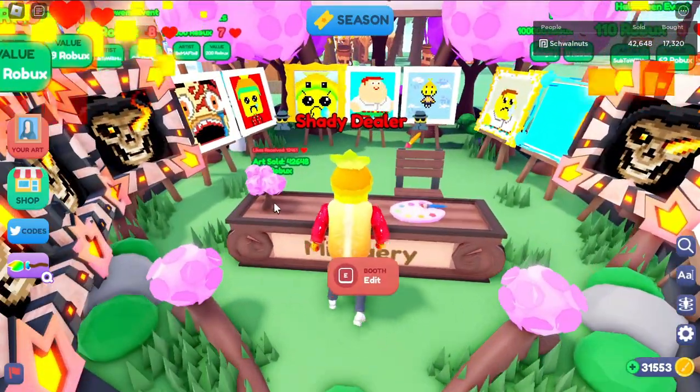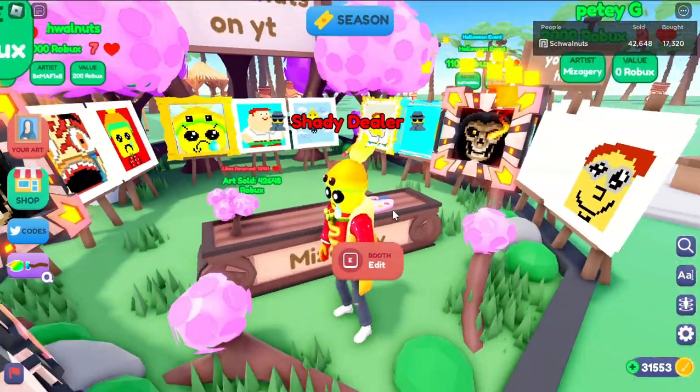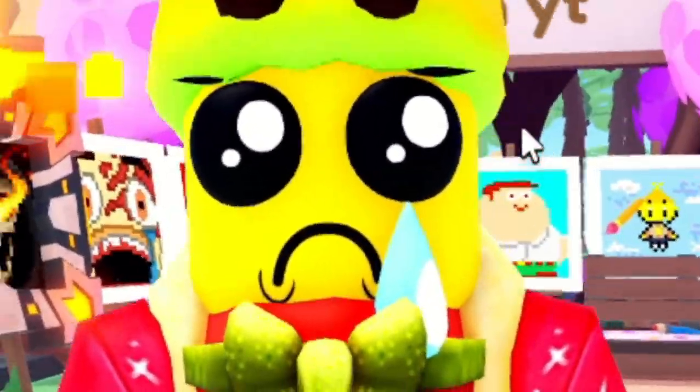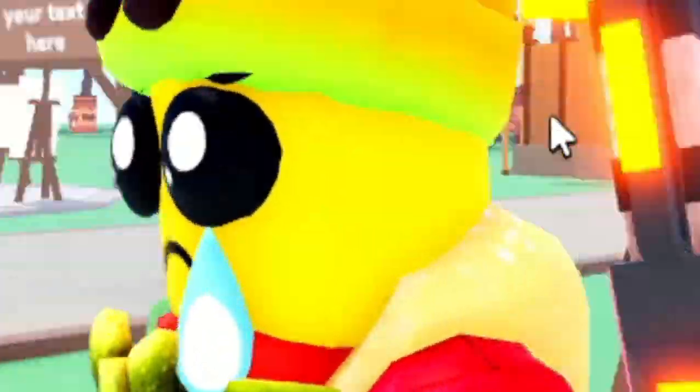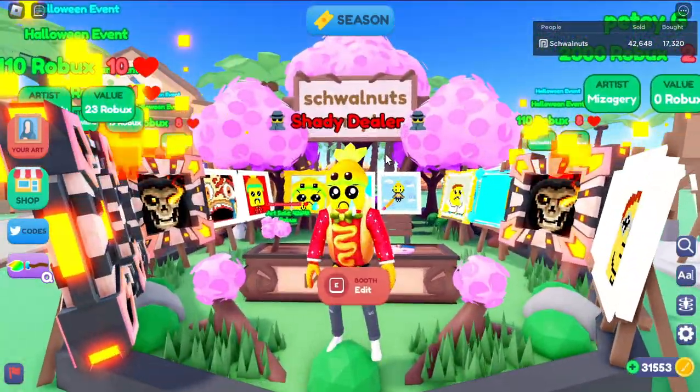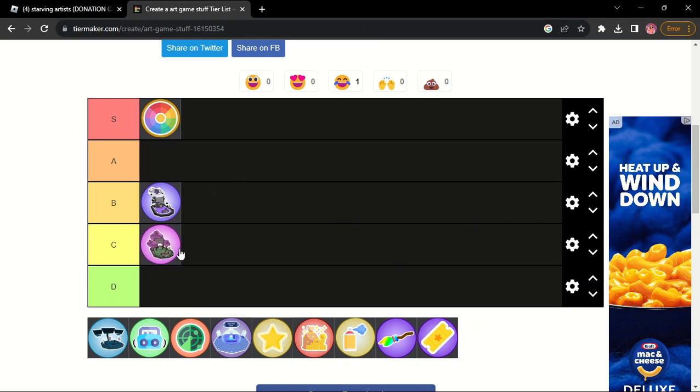Now we got the cherry blossom booth. You know what, this one looks nice. Apparently your money goes into the little tree right here, but I like cherry blossom stuff. I've built a Minecraft house out of it because my friends and I are on our two-week-a-year Minecraft binge right now. I feel like you see this one quite a bit though. That one is gonna go in C tier.